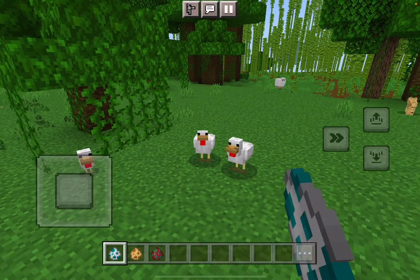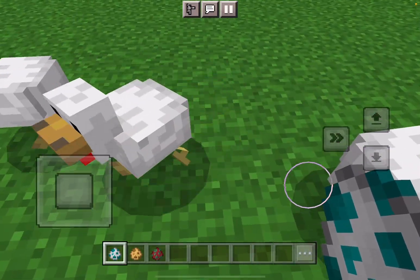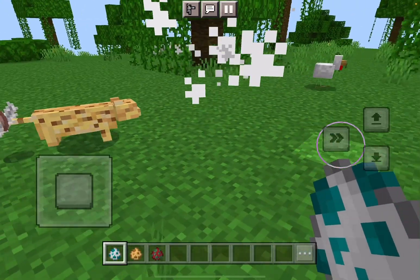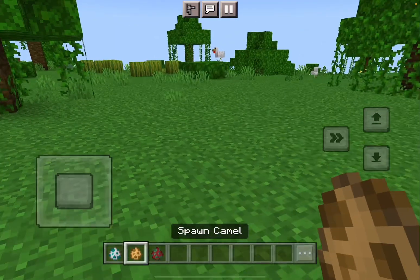So the chicken is the same but the chickens now have darker legs - actually no they don't. Oh, an ocelot - the most useless mob in the game. Ocelots love killing chickens. So let's see how the camel looks like.